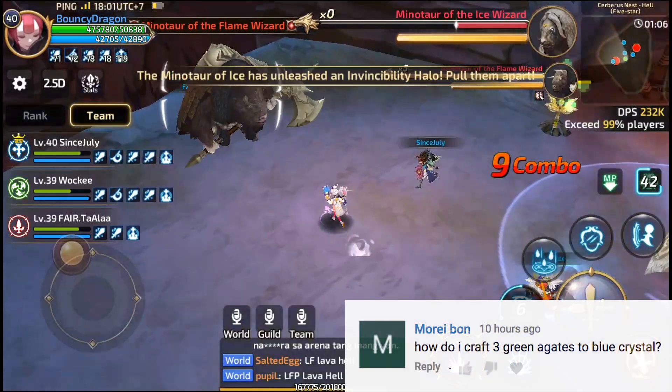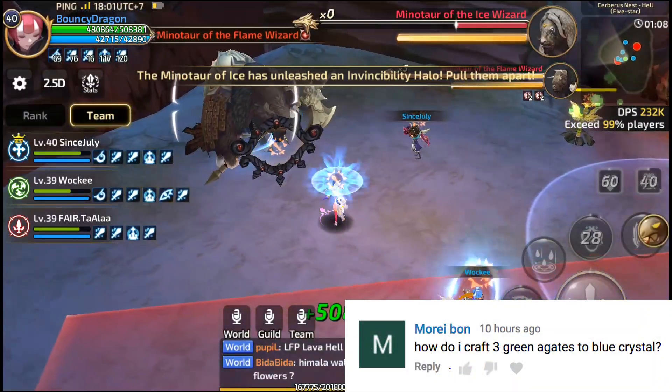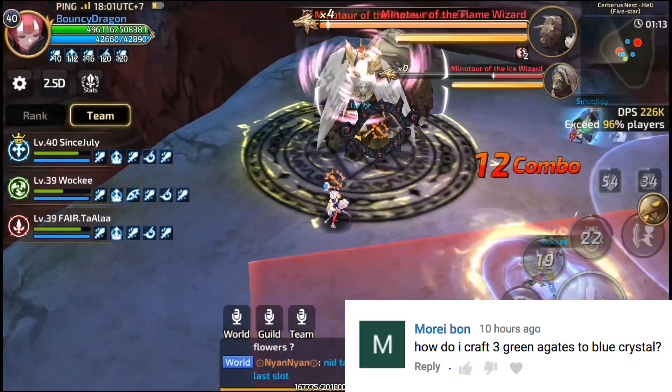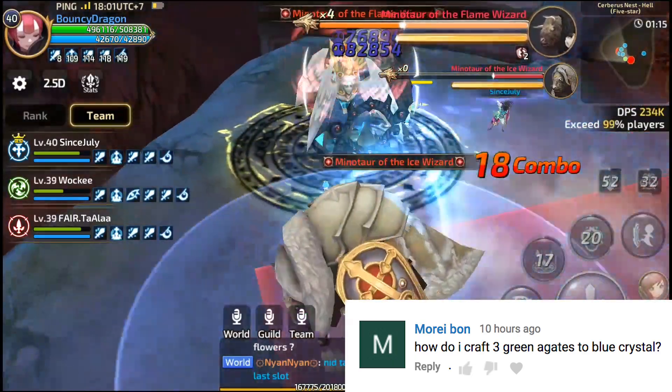Next is Moraybon: 'How do I craft 3 green agates to blue crystal? It merges automatically.' The system will show a pop-up — something that uses an amount of agates.